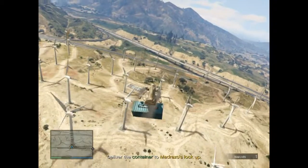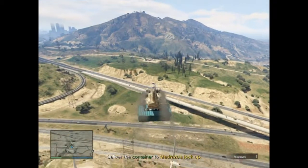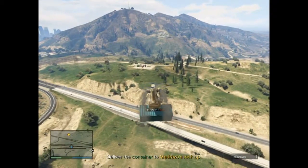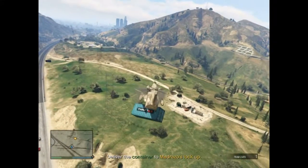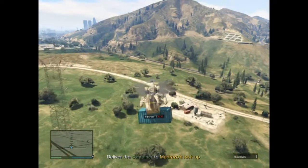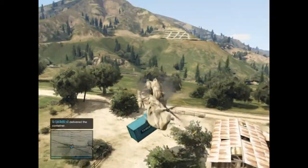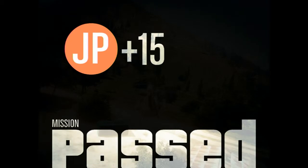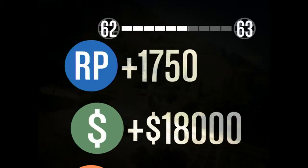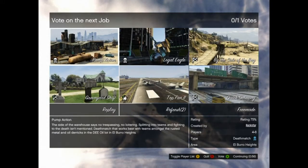Fly quite high so you have less chance of hitting the turbines. First time I recorded this I hit a wind turbine; second time I accidentally shot the helicopter and it blew up; third time other people joined and wouldn't let me get to the helicopter. On this fourth attempt I just deliver the container — it drops automatically and you pass the mission. You get 15 job points, $18,000, and 1,750 XP.